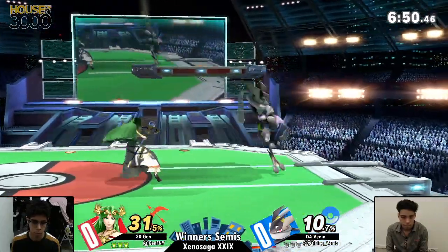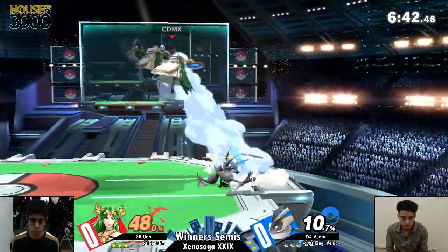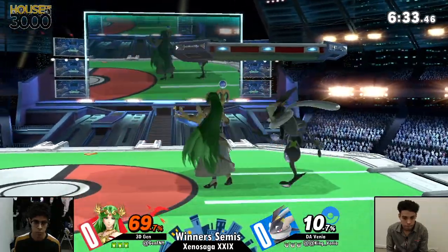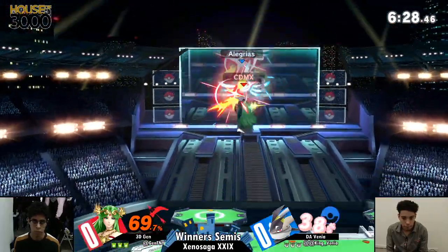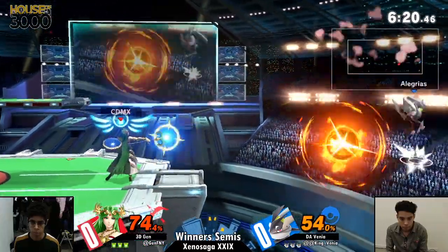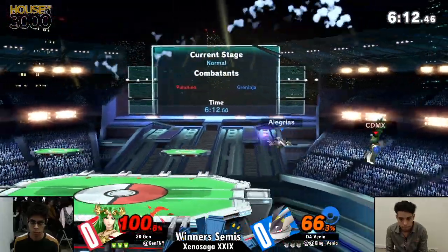Jen's starting off already putting 31% on Venya. Venya getting a dash attack into an up air. Jen air dodging the second up air. Now we're going to see these up air strings coming out from Jen. Jen gets him with a dash attack, and Venya follows up with a dash attack of his own.